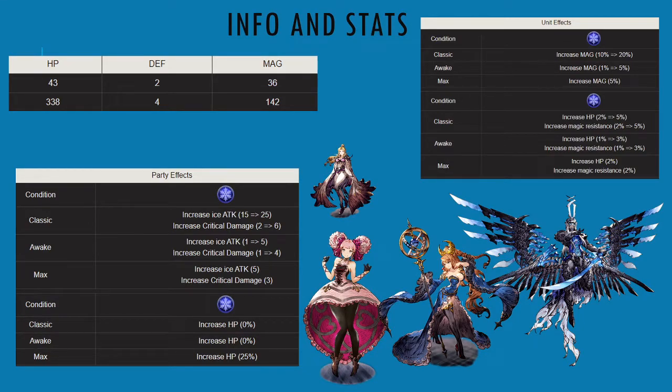The mono ice benefit at max vision card is 25% HP, which is amazing — very solid for mono ice team comps. In my opinion, the unit who would benefit most from this vision card is Sweetheart Salir. She's going to have the best time with it in terms of the benefits she can gain, as well as helping her team.